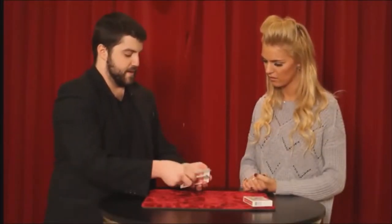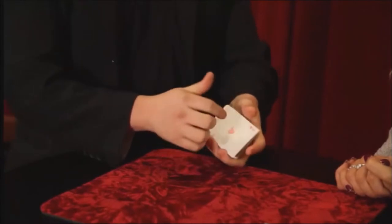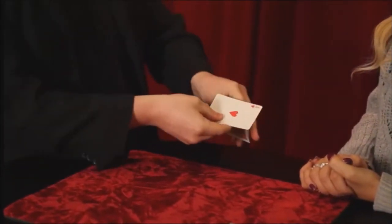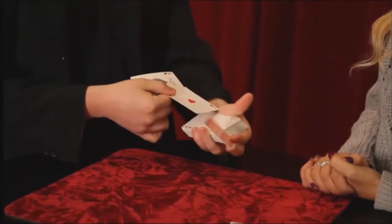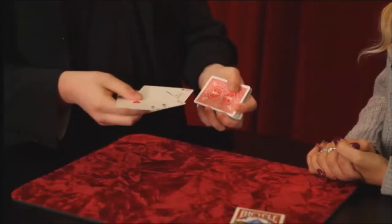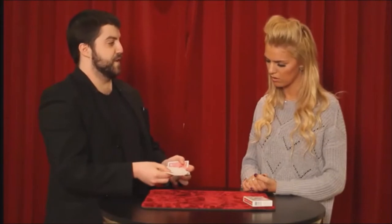I'm going to give the deck a few cuts like so, and in this time I'm actually trying to locate a special card. The one we've actually cut to is the Ace of Hearts. So if you watch the Ace like so, all we need to do is snap — and that's when we get one, two, three, and four. So now we've found the Aces, we're going to do almost like a warm-up exercise. Similar to a pianist playing the scales, we're going to take the Aces, loosen them back in the deck, and then find them one at a time.